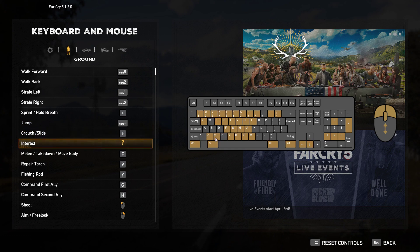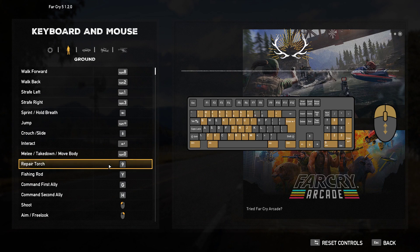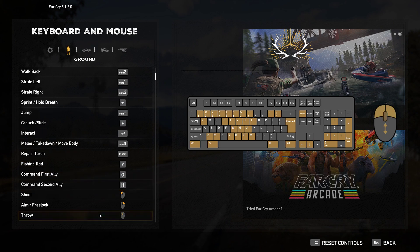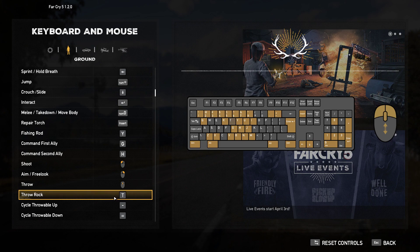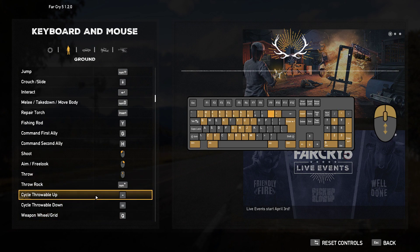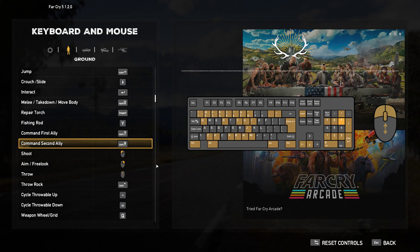We've got Crouch and Slide, Interact, Numpad Enter for Melee and Takedown on Numpad Zero. Repair Torch — I'll put that on Insert. Fishing Rod — I'll leave that where it is for now. Shoot, Aim, Free Look, Throw, Throw Rock. Command First Ally and Command Second Ally — interesting — I'll put those on Numpads 7 and 9.